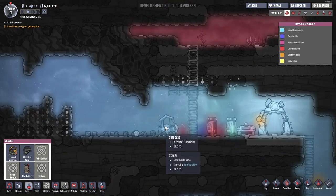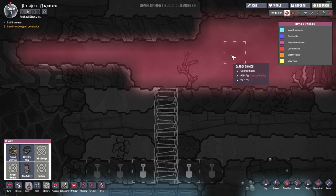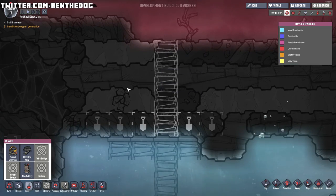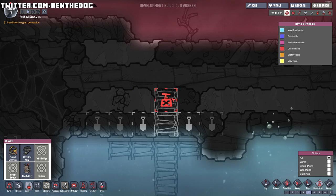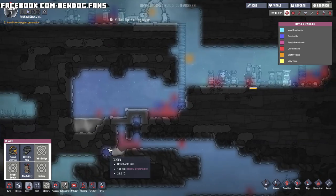I wonder if this outhouse is causing some trouble for the oxygen. Also, this is looking very scary — this is carbon dioxide! We definitely don't want to go up there. Okay, cancel that plan — we're not gonna go into that cave, that's super deadly.